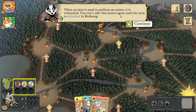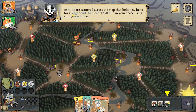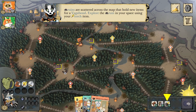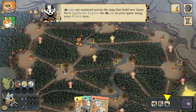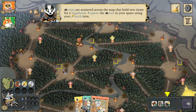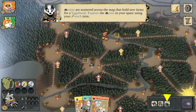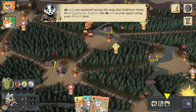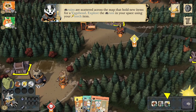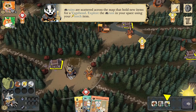You can't take that action again until the item is refreshed in birdsong. Ruins are scattered across the map that hold new items for a Vagabond. Every item the Vagabond has — right now a boot, a torch, and a sword — performs a very specific action, and we can only take that action with that item. There are actually nine different types of Vagabonds, and this is the Thief Vagabond.